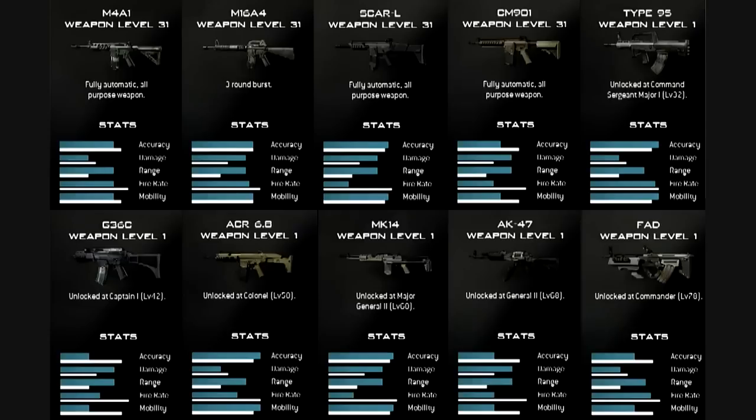The next gun is going to be the only semi-auto in the class, the MK14, which you unlock at level 60. Just like all other semi-autos, it's got high accuracy, high range, and high damage, but a low fire rate because it's semi-auto. If it doesn't have a lot of recoil I'll probably like that — I enjoy using the FAL a lot and I really like the G3 in COD4, so hopefully it's a lot like that.